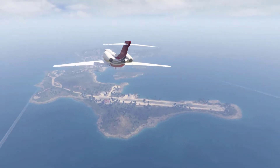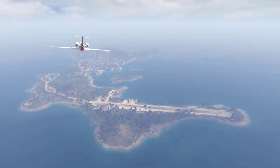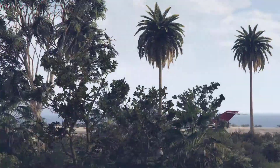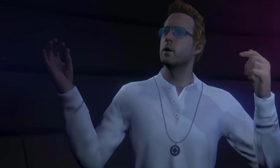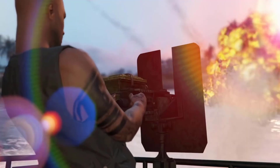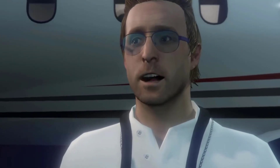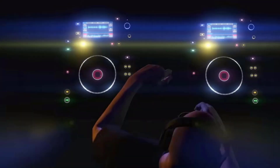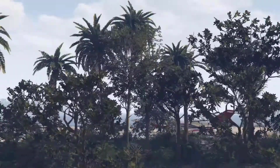Fort Zancudo is located on the outskirts of the Lago Zancudo swamps and at the base of Mount Josiah in Blaine County, San Andreas. Cayo Perico is a private island in the Caribbean off the coast of Colombia that appears in GTA Online. It is considered one of the most secure private islands in the entire world and the location of the world's most notorious drug dealer, Juan Strickler. It also contains an untold fortune in art, gold, and drug money scattered across the island.